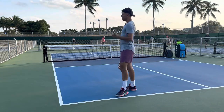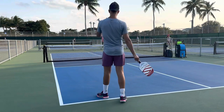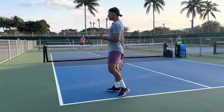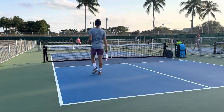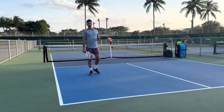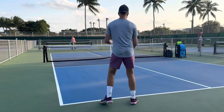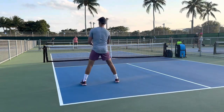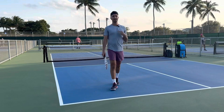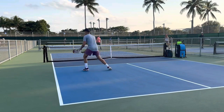Another way to ensure that you get up to the kitchen — and this is an amazing tip that really changed my game personally — is you want to stop your body while your opponent is making contact with the ball. Whenever you see your opponent hit, no matter where you are, whether in the transition zone, all the way up at the kitchen line, or even off the court, stop your body wherever you are. That ensures you're not moving while your opponent makes contact so you can react to the ball. Hit — stop. Hit — stop. Here we are — stop. Every single time.